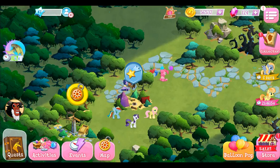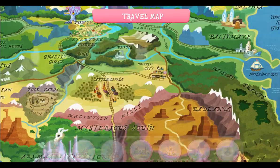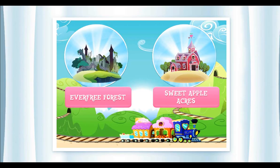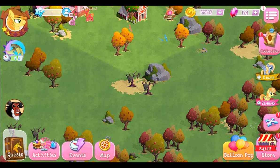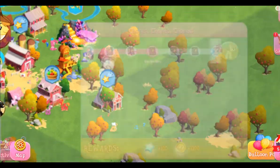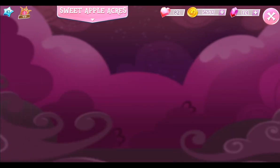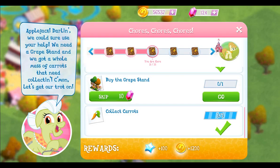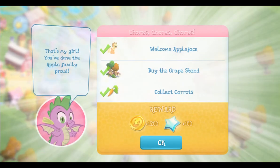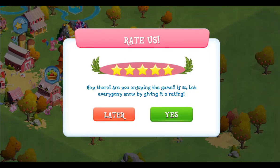Anyhow, onto Sweet Apple Acres. Let's see if we can buy something that isn't going to cost us on health and such. One of me — buy a grape stand. I'm probably going to skip that. May not have been the most profitable thing I've ever done, but it's out of the way.